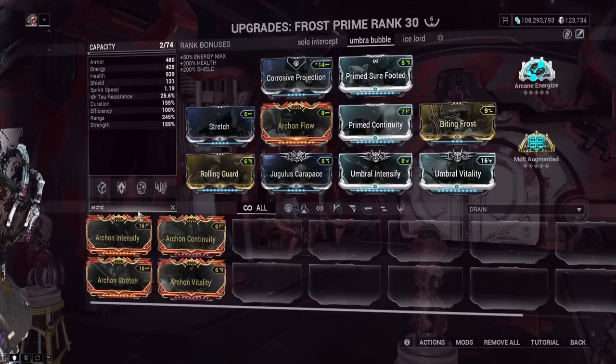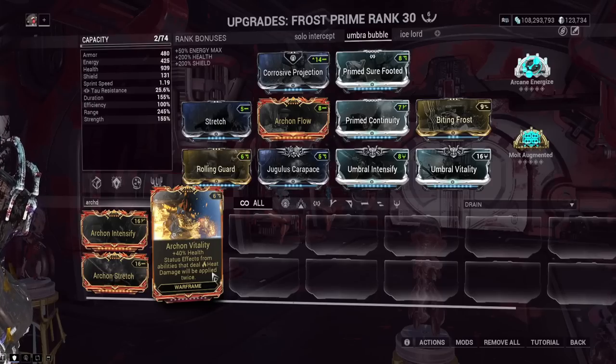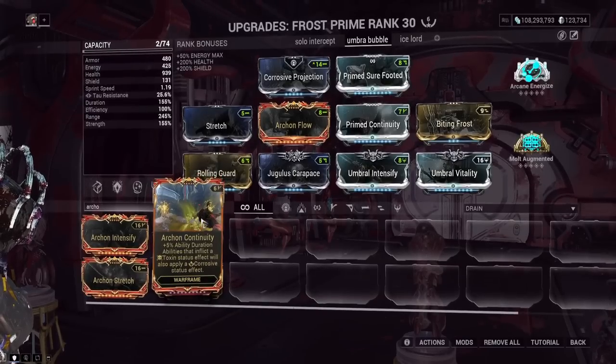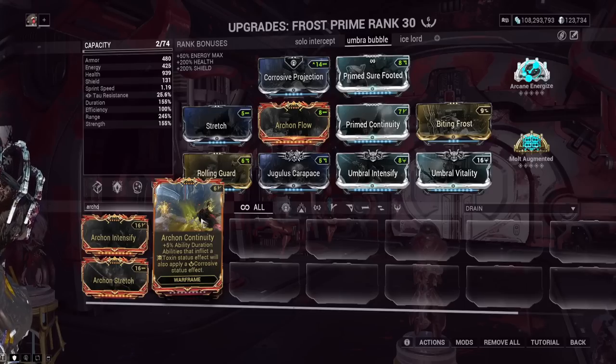Make it where Cold weapon damage works on this too. Also make cold damage the ice overlord fantasy — cold damage is not modded for on weapons pretty much at all unless it's slowing down a Demo unit. For Archon Continuity, I already briefly talked about this one. I think just change the status effect in general. Keep it with Corrosive and Toxin but make it work with weapons too. Honestly, just buff Corrosive procs — make them able to fully strip enemy armor or at least make them stack with the current armor changes.